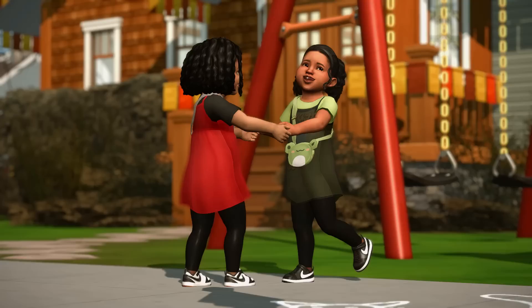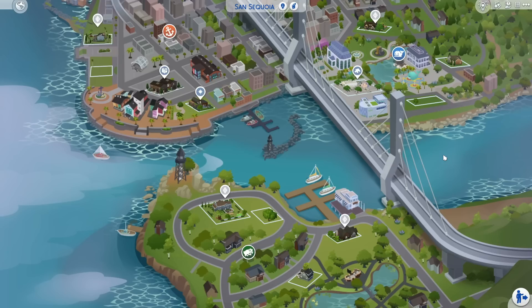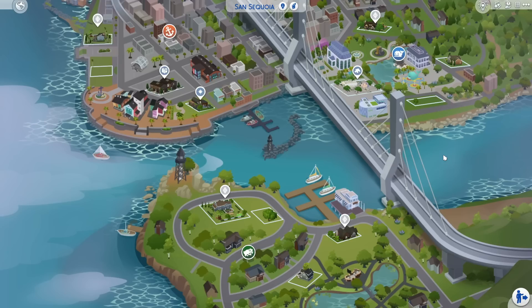So recently for my Growing Together LP, we just had our toddlers age up — they are now toddlers — and I instantly thought they have to go to daycare or preschool. And it just so happens that in my Growing Together let's play we are playing in Sand Sequoia, so I was hunting for all the good lots for Sand Sequoia.